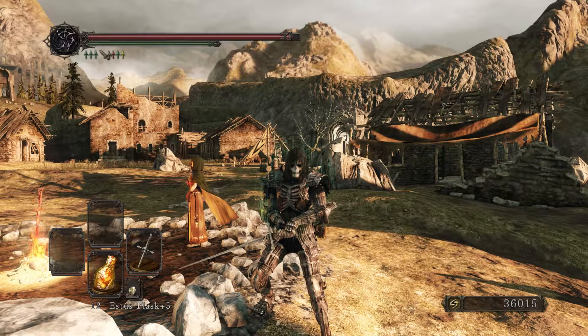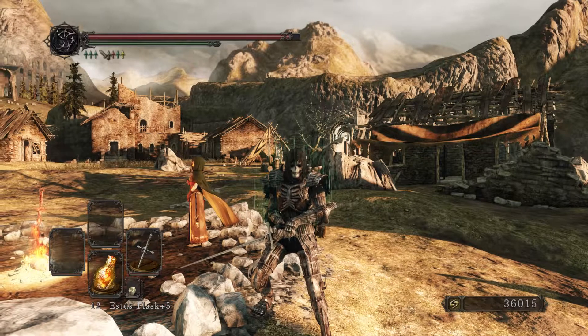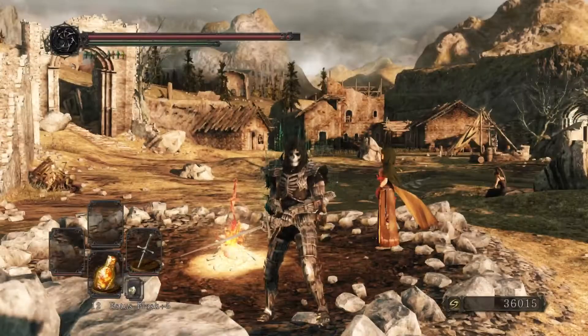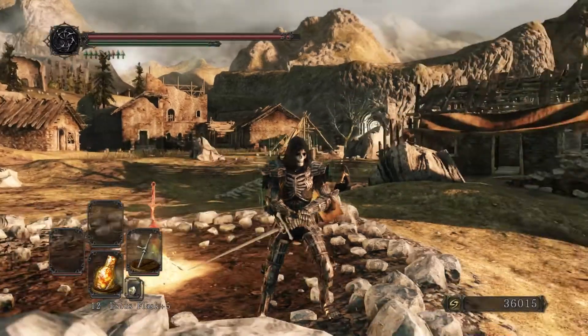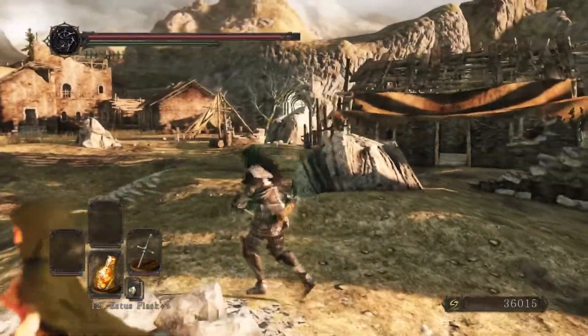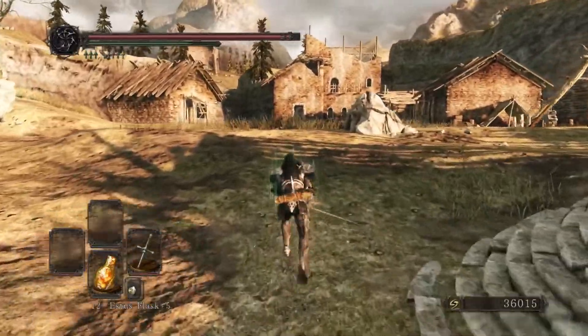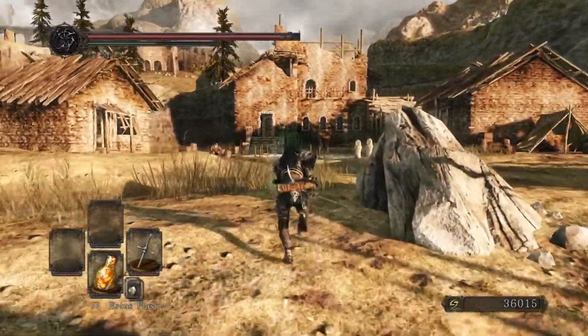Ladies and gentlemen, welcome back to the Dark Souls 2 walkthrough. So in the last episode, we cleared the giant's memories, and in this episode we're going to be tying up a whole manner of loose ends, because over time we've built up quite a few loose ends, and it's about time that we tie them all up in a lovely little bow.